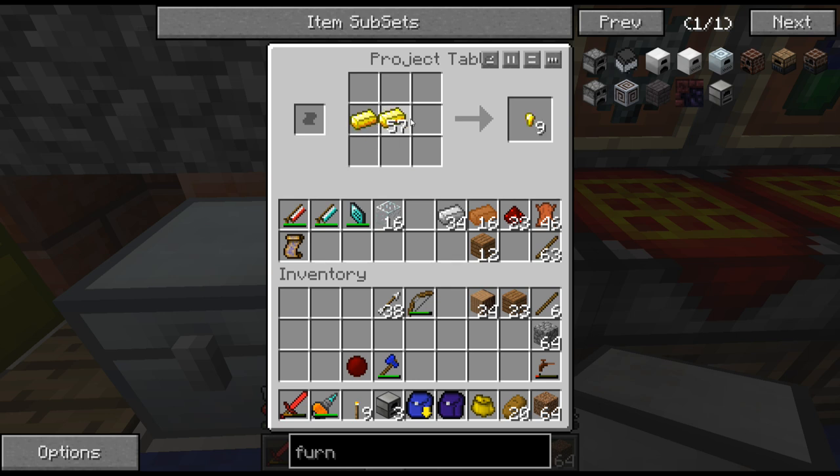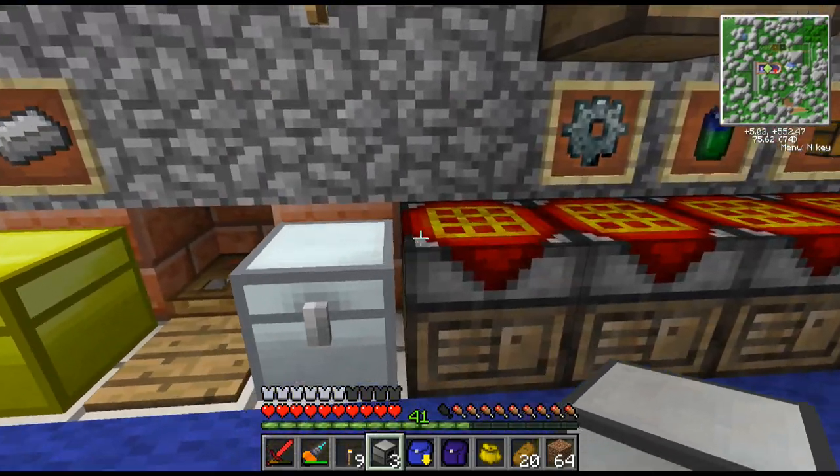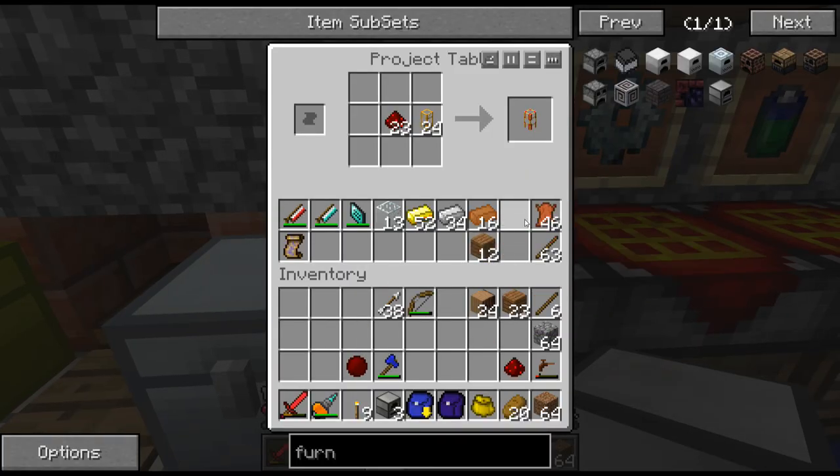So what we're going to need is gold conductive pipe. That's how you make the gold transport pipe. I figure we're going to need probably 24 of those. To make them conductive, you just put redstone with them. I know we're going to need at least 20 of them, so let's do 20 first and just carry these with us.